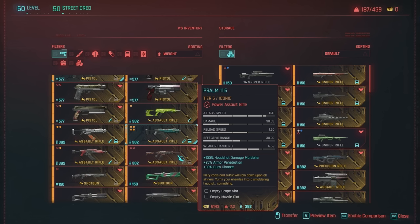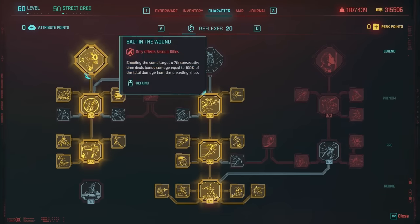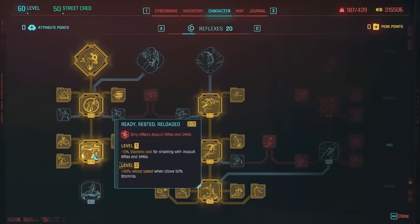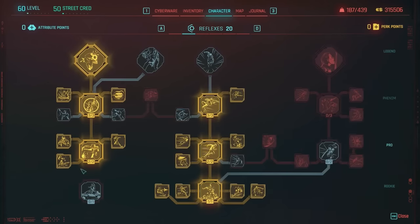The last AR I'll mention is the Psalm 11:6. This is a main-game iconic that comes from a blueprint you can pick up — definitely google how to get it. Fiery coals and sulfur will rain down upon sinners: it pretty much applies a heavy burn chance. If you want bonuses to assault rifles, go under Reflexes and hit the left column perks. I recommend Ready, Rested and Reloaded plus Tunnel Vision, Spice of Life, and Mind Over Matter — these are general bonuses to ARs and SMGs.